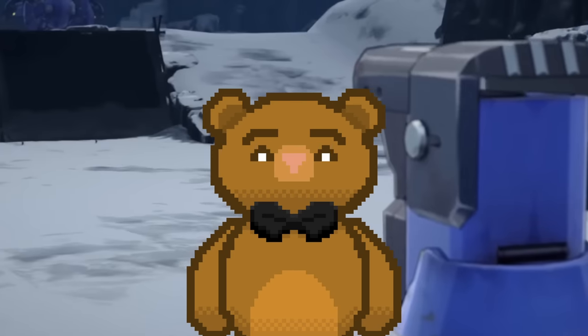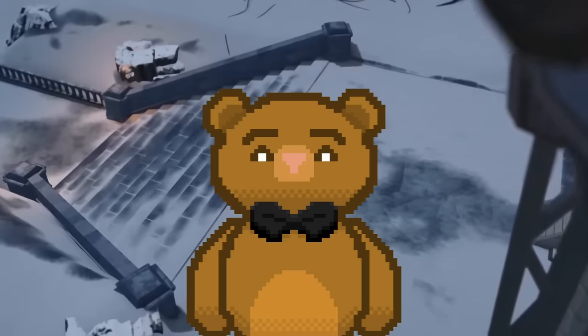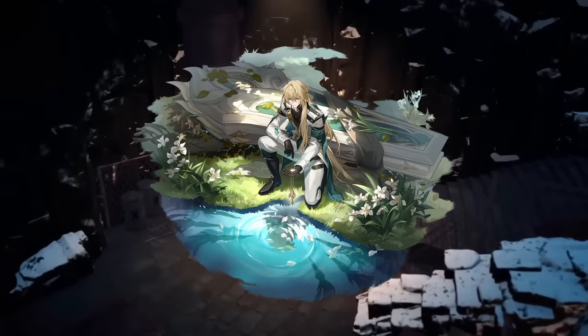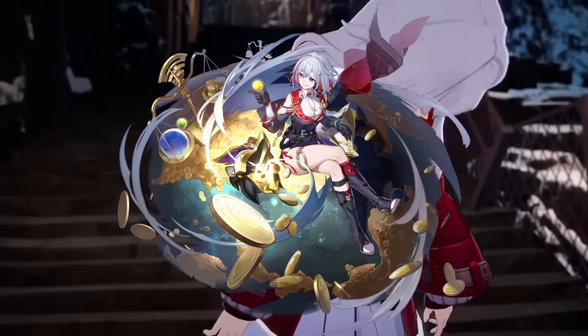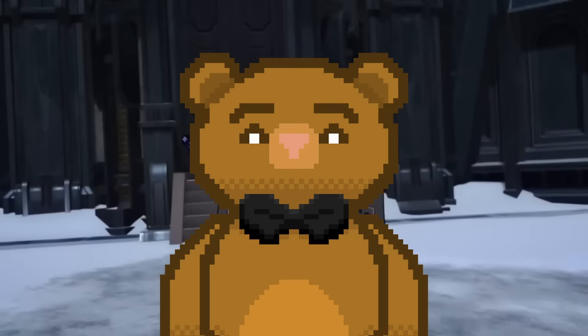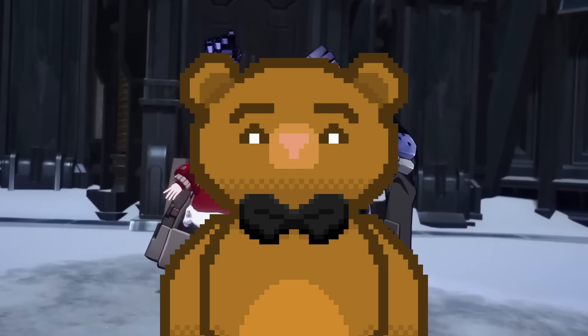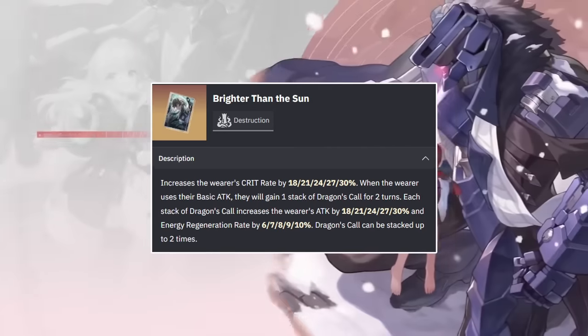Hey, Goba here. Clara has been an awesome DPS pick since 1.0, and now we all know she's amazing, but her power has only grown since then. Silverwolf, Luwacha, Yukong, Blade, Fuxuan, Lynx, and now Topaz and Huohua — all of these units can complement Clara in some way due to her versatility, and that's not to mention two brand new Relic sets and a few Lightcones here and there.